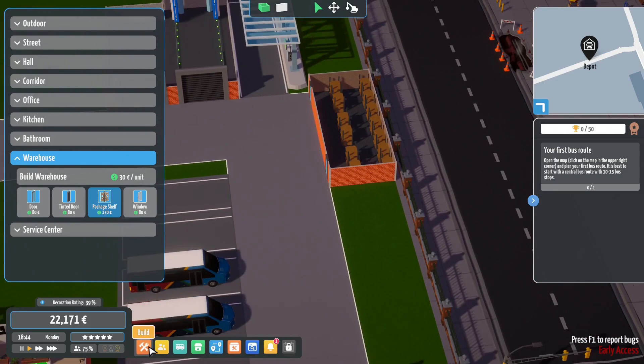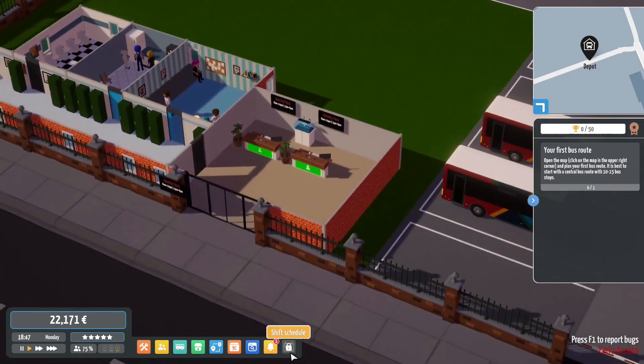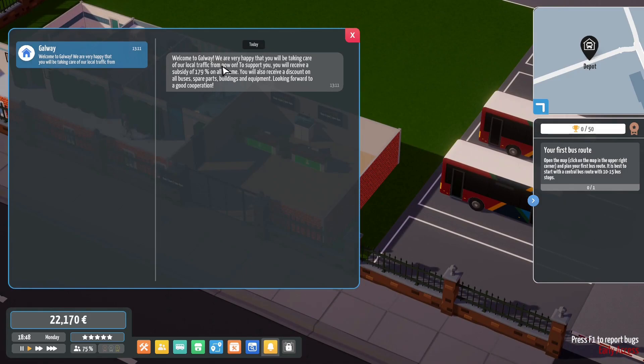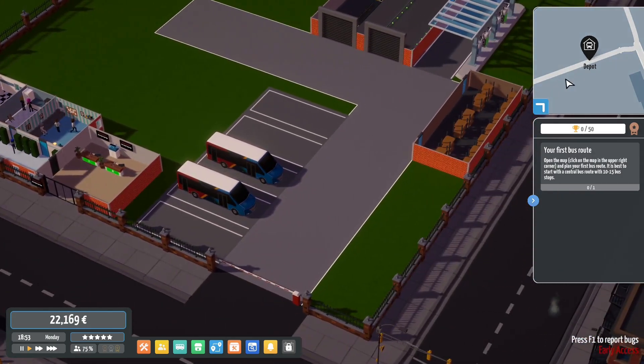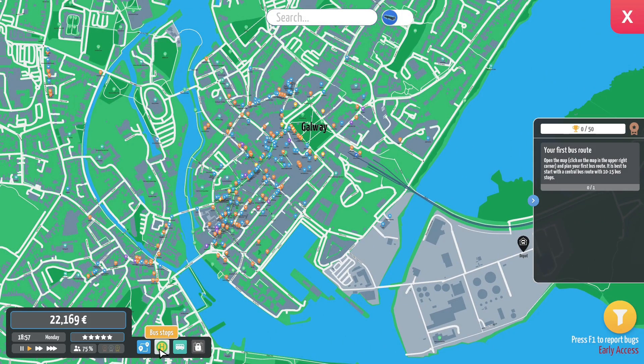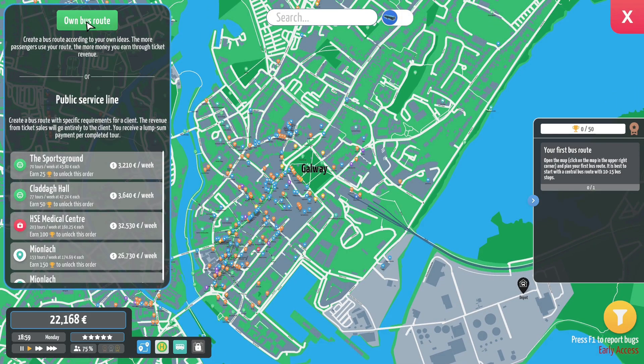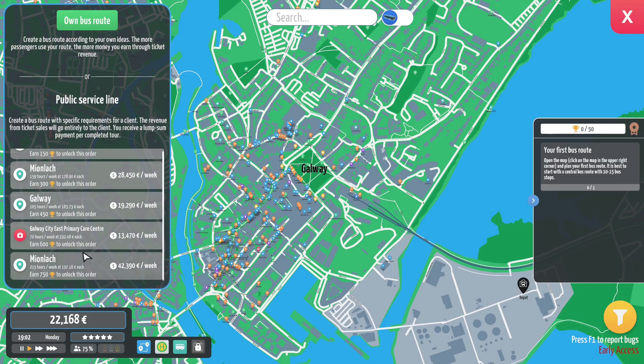We need to start thinking about bus routes now. Obviously we've got staff doing nothing. I want to see what we do with the toilet side of things. We do have some inbox items here. Welcome Galway - very happy that we'll be taking care of local traffic from now on. To support us we'll receive a subsidy of 179 on all income, and a discount on all buses, spare parts, buildings and equipment. We do need our first bus route - ten to fifteen bus stops from the central bus route.